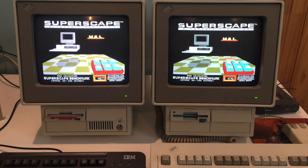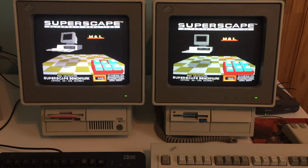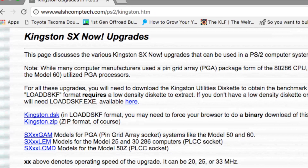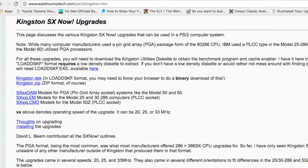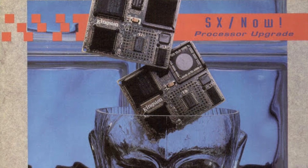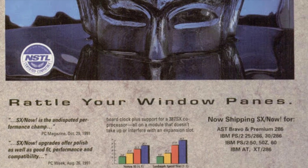If you watch my channel, you know that I love PS2 Model 25s. The one on the right here is my NEC V38 MHz model, and the one on the left is my 286 model, which is actually pretty rare. I really like the form factor of these machines, and having the most powerful version of a PS2 Model 25 seemed pretty appealing to me. Some browsing on the Walsh Computing website, which is an invaluable resource for PS2 owners, showed me exactly what I wanted — a Kingston SX Now upgrade — and retro ads with Vaporwave art in old copies of PC Magazine really got me hyped for the purchase.